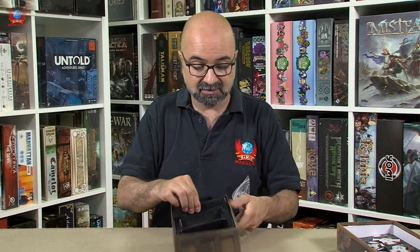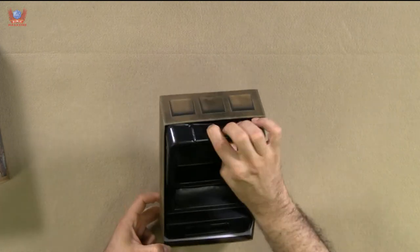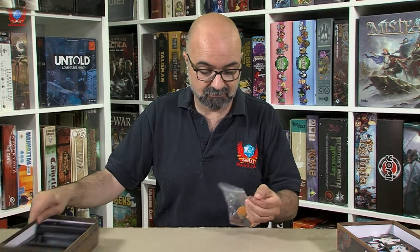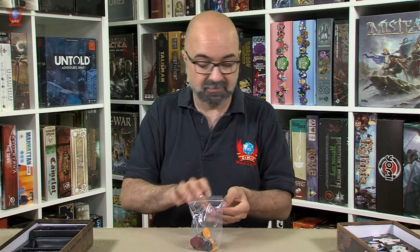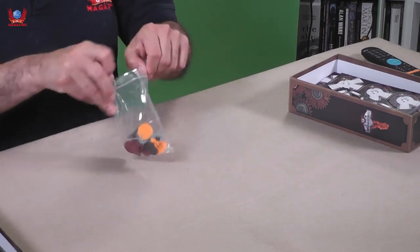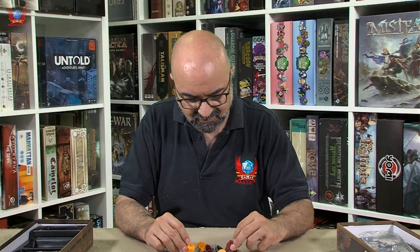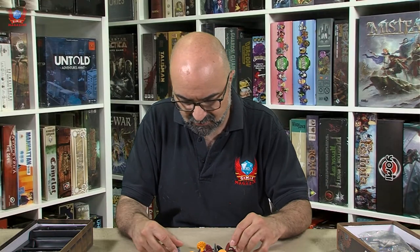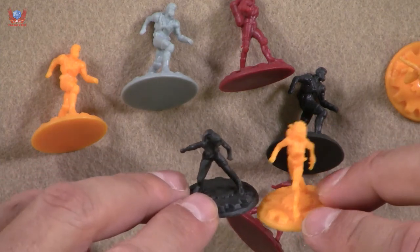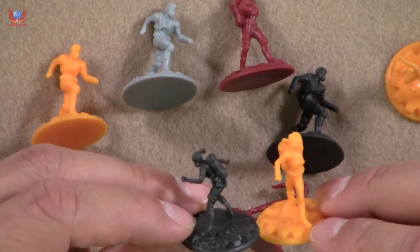The insert is plastic and very nice. I don't think it's going to hold the tokens in place, but that's how the cookie crumbles. And then we get the meeples, which are actually quite nice. They're not all the same, though they are very similar — I like the poses, they're very cool.